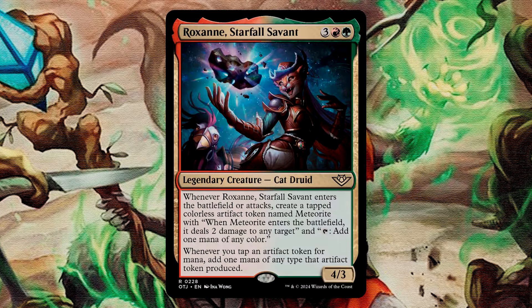Roxanne, Starfall Savant is a 4/3 for 5 mana. When it enters, you create a tapped colorless artifact token called Meteorite — when Meteorite enters, it deals 2 damage to any target and taps to add 1 mana of any color. This card produces mana rocks, and whenever you tap an artifact token for mana, which includes those treasures, you add 1 mana of any type that that artifact token would have produced. We do run quite a bit of treasure, and while we are a little lighter on your typical mana ramp, the treasure this deck produces might in some cases be a bit stronger and more explosive.